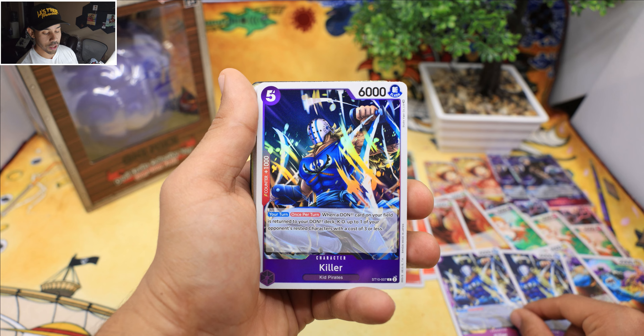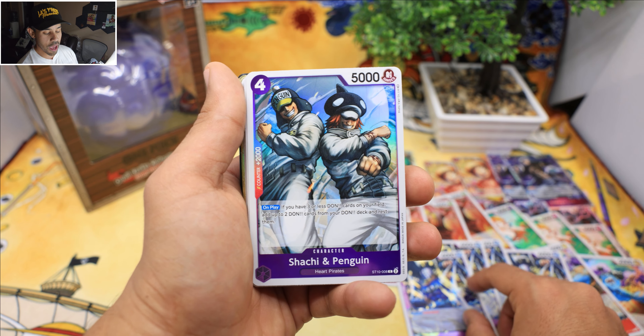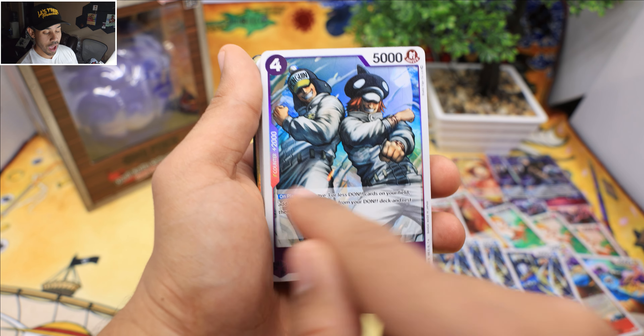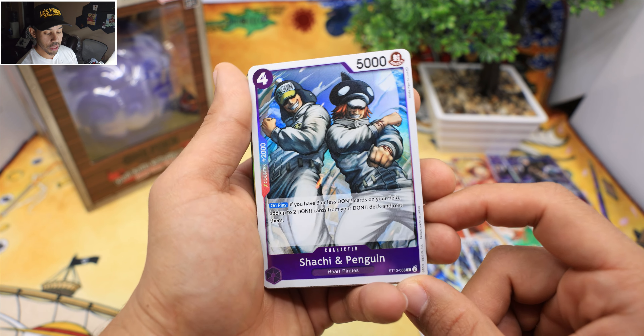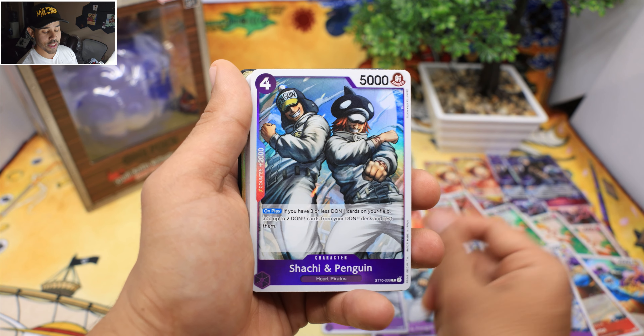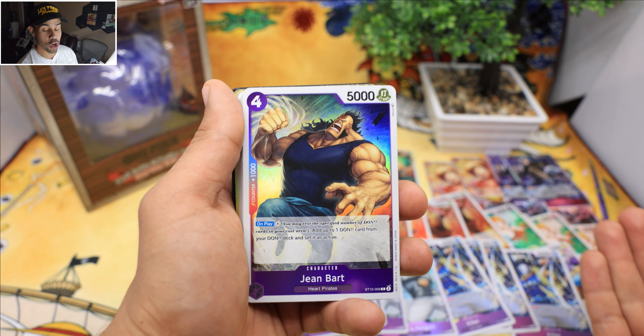This is definitely an Ultimate Deck. We got four Killers — all right, this is looking pretty good. Not bad. We got Mr. Penguin on a 2000 counter, so this one's going to be a must-have for anybody that wants more 2K counters. And as I suspected, we got four of those.